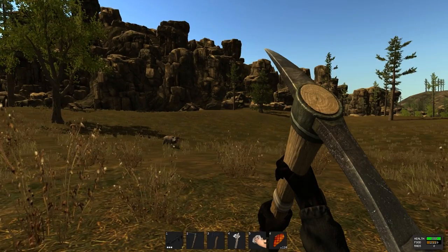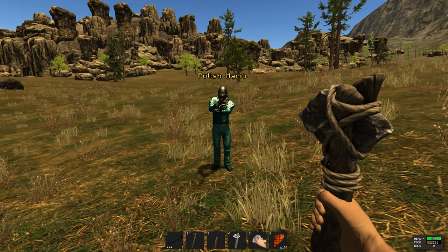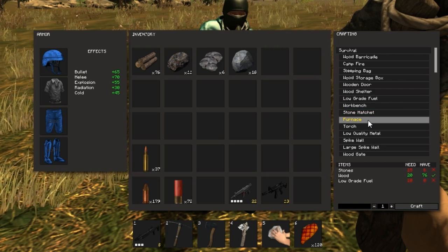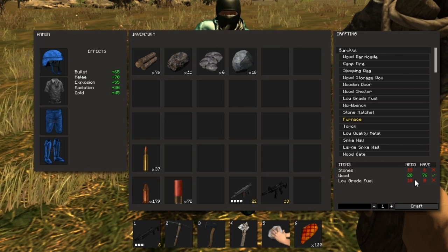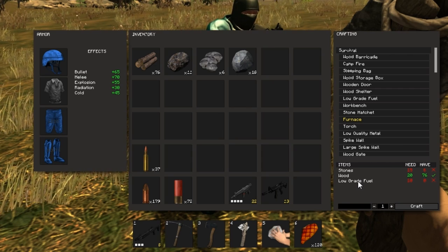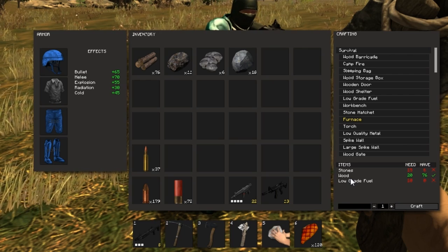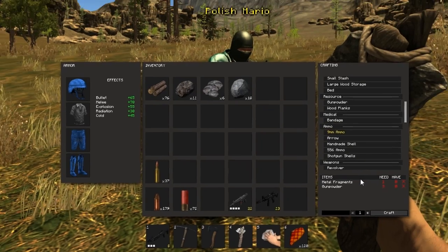Number 7: how do you get metal fragments? You use a furnace — you smelt the metal ore in a furnace using wood as the fire mechanism. The furnace creates metal fragments from metal ore, sulfur ore creates sulfur, and wood creates charcoal. All three elements are used for gunpowder and eventually ammunition. The first ammunition you'll probably want to create is nine millimeter ammo, as that's the easiest to make.